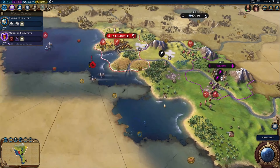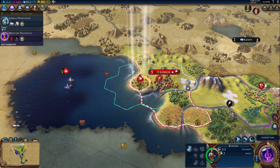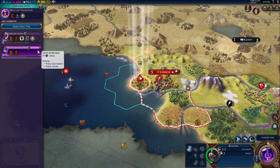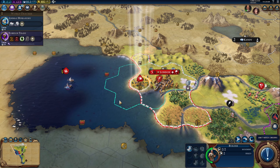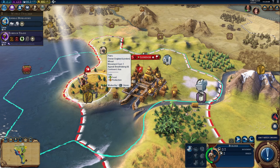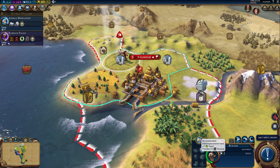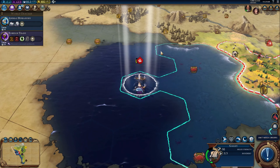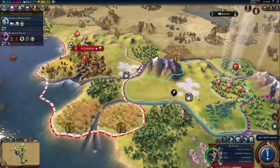More civic stuff — State Workforce is going to take a long time, so let's do Foreign Trade and get that one out of the way. My builders have finished the farm here so they may as well just continue doing farms — build a farm there. These boats can continue to explore.